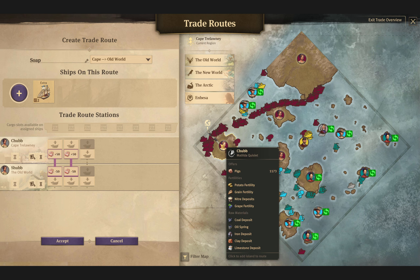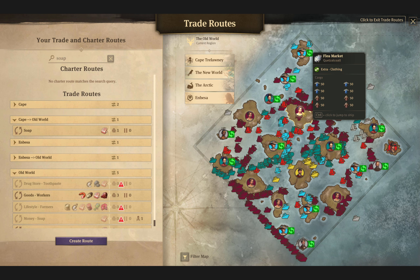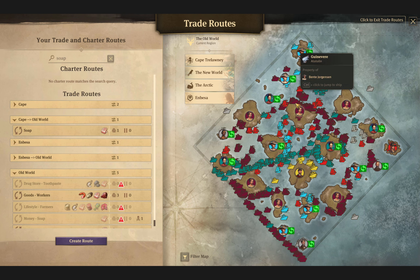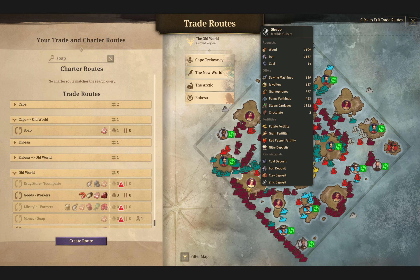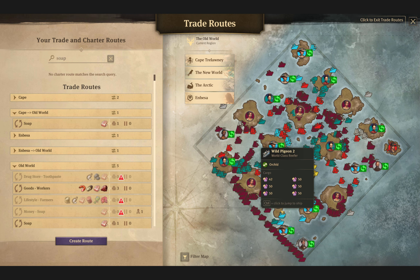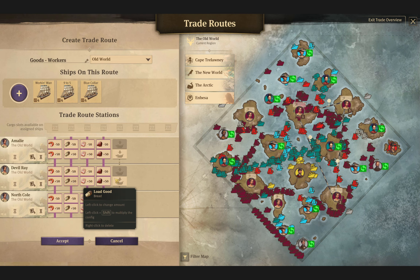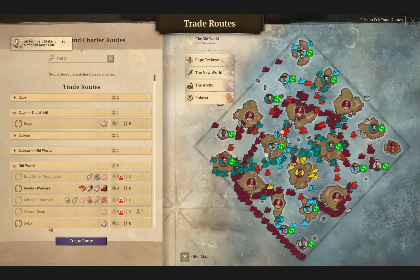We have a bunch of soap being made on Shub and a bunch being made on Amelie, and neither one alone is enough to sustain everything — so they're both shipping it to Shub. Now I get it — the workers route is staying in Amelie, so that is why I was doing that. This part does not need to happen.